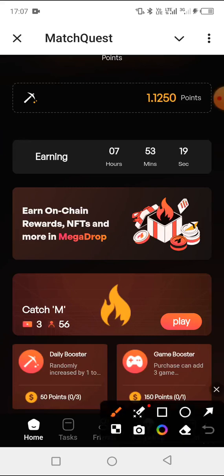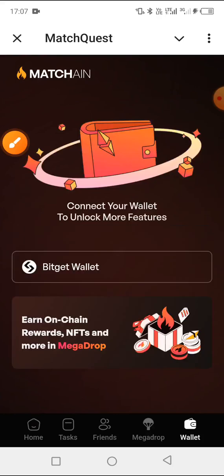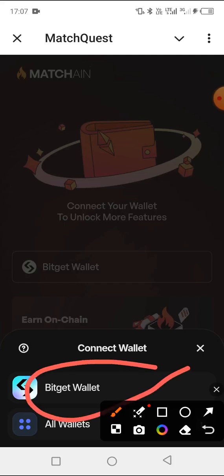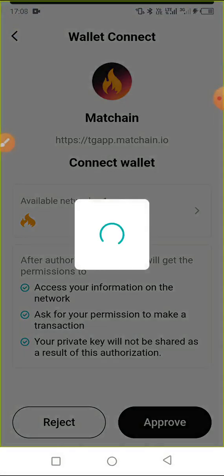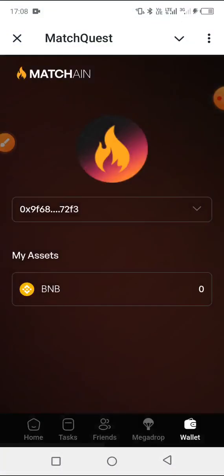Go back to the Match Chain app. Click on the wallet icon. I will drop the link in the description for easy access. Click on Budget Wallet. Click on the Budget Wallet option and it will take us to our widgets. Click on 'Approve' and as you can see, authorization is successful.